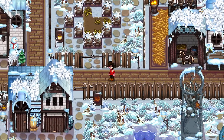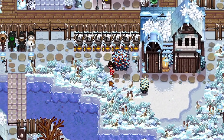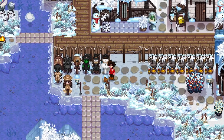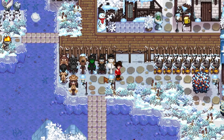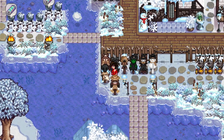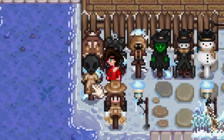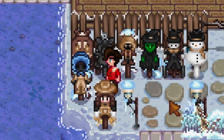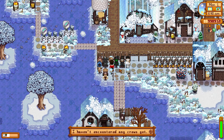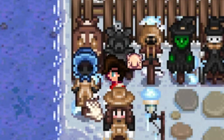All eight original rare crows work the exact same way as the normal scarecrow — they have the same radius and will protect your crops from crows identically. The only difference is they look a little different. Apart from the alien one — with the alien scarecrow, you can actually place hats on top of it. It is the only scarecrow or rare crow that you can place hats onto, which is pretty cool.